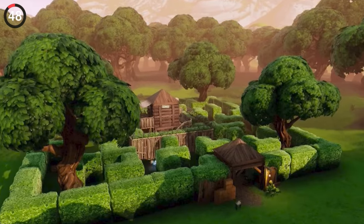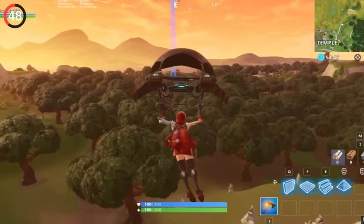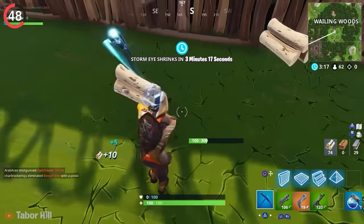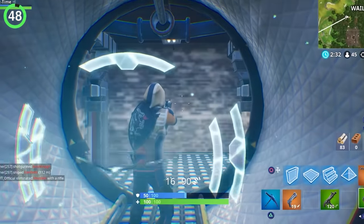One of the earliest rifts in Fortnite was hidden in a basement underneath Wailing Woods. Not many people landed here, and when they did, they were in for a massive surprise — it led to an entire underground complex full of scientific equipment, and more importantly, rifts to other locations.